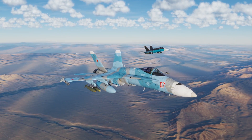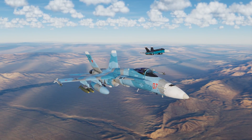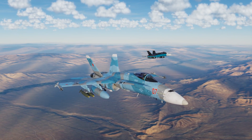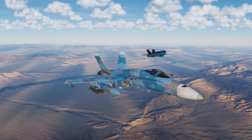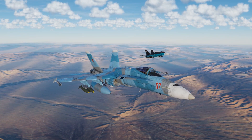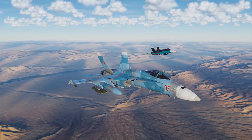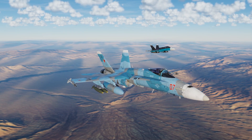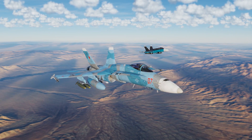Now we've got a couple cool user-made skins on our jets that we're showing off today. They're from the VFC-12 Fighting Omars from NAS Oceana in Virginia, and I'll leave a link to those down below. The skins are the kind of stereotypical flanker skin, as well as the SU-34 duckbill skin. So without further ado, we'll go ahead and hop in the cockpit and get started.